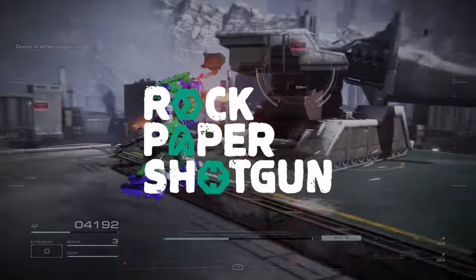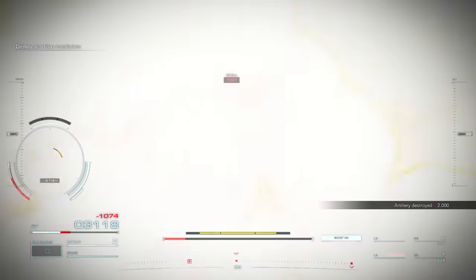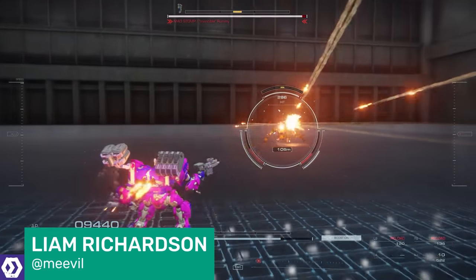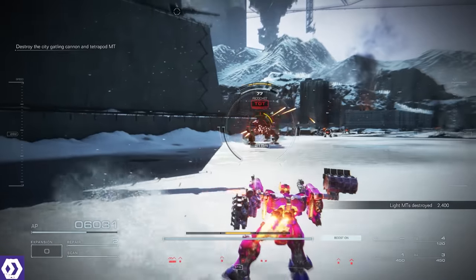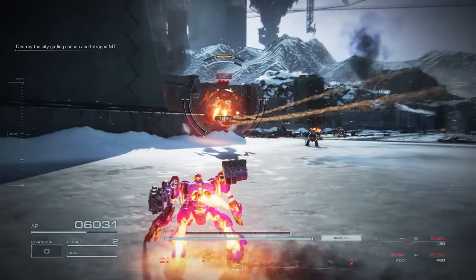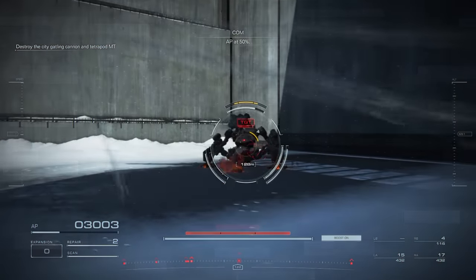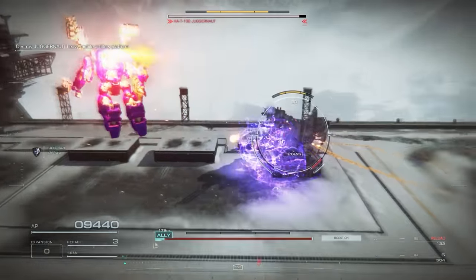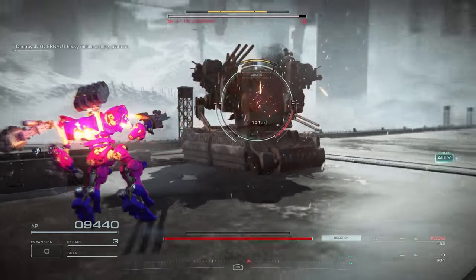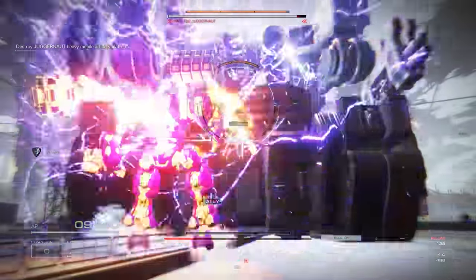Hello, and welcome back to Rock Paper Shotgun. As we've all come to expect from From Software games, chaotic mech shooter Armoured Core 6 Fires of Rubicon is devilishly difficult. The HUD, the intricate ballet of bullets and explosions, the strange movement of your mech — let's just say it's not a terribly beginner-friendly game. But with the right tips and a focused mind, you'll soon be able to tear apart the competition and complete missions at S-tier rank in minutes.